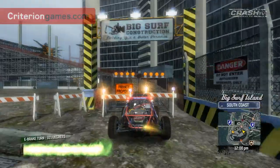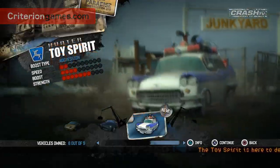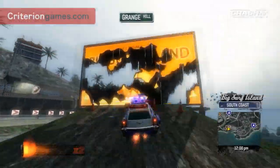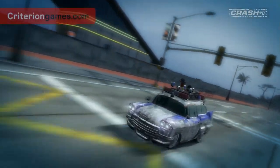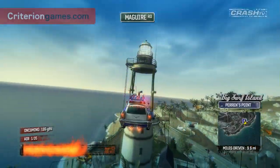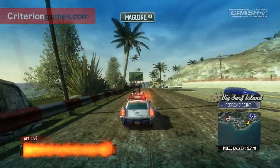Busting smash gates makes me feel good — find all the smash gates around Big Surf Island and you get the toy version of the Manhattan Spirit. It's still awesome at doing barrel rolls and looks brilliant, as only a converted ambulance can. Check out how cool it looks with all those gizmos on top. It's really tough, perfect for smashing through everything on the island. This car is fantastic — you might even say it's spooktacular.